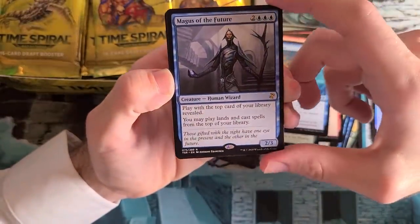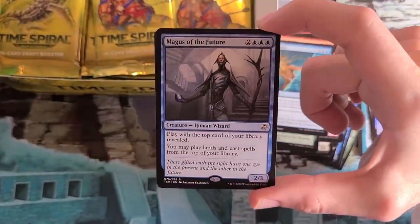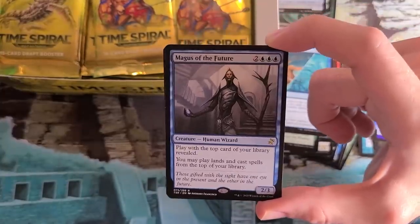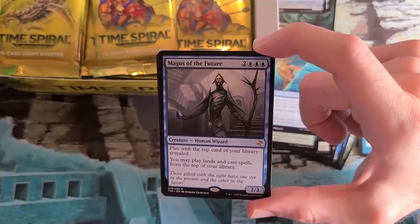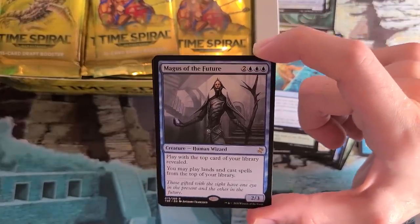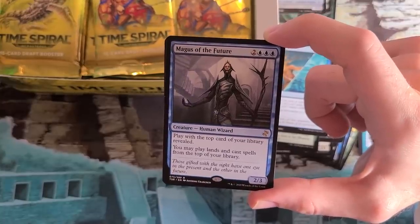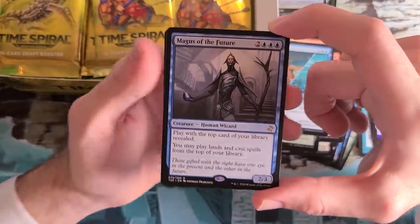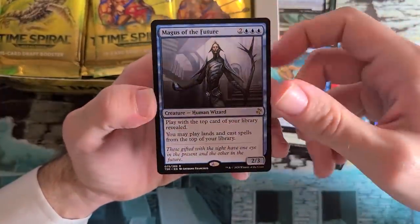Magus of the Future — there were Maguses in every Time Spiral set. The first set, Time Spiral, had Maguses that were artifacts: Magus of the Scroll, Magus of the Disk, and so on. Planar Chaos had ones that were lands: Magus of the Tabernacle, Magus of the Arena. And then Future Sight had ones that were enchantments. Magus of the Future is based on Future Sight, which is maybe my favorite card of all time. I have an extremely soft spot for this card. Absolutely love it — I recommend playing it, it's super fun.